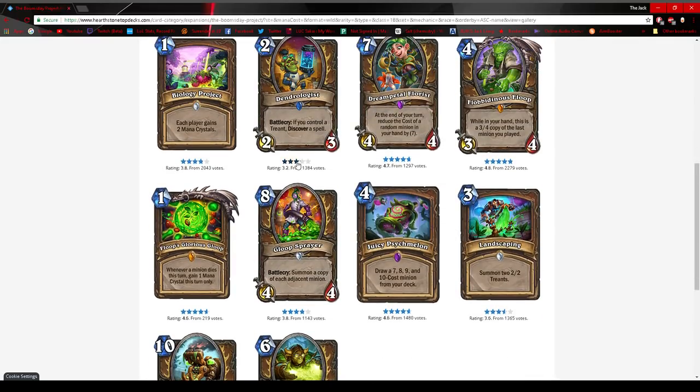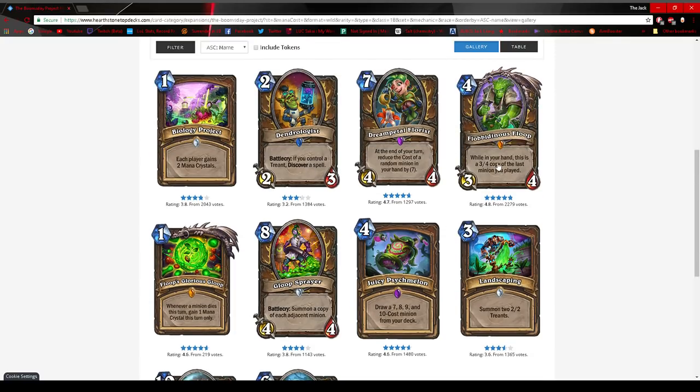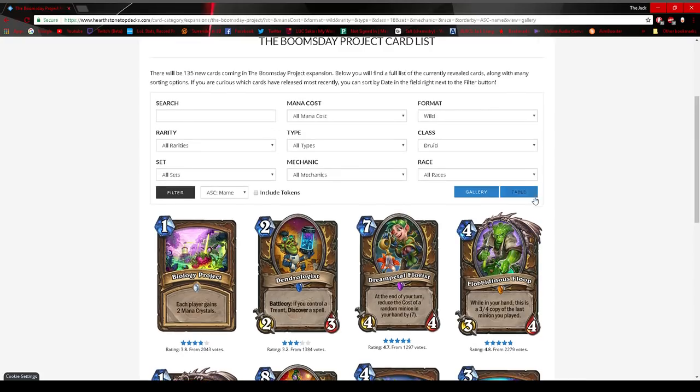Those are the Druid cards. Druid got some insane tools this expansion. First, they might have a completely new archetype with Treants. Second, Malygos is wildly improved. And same with Togwaggle, because Flobidious Floop ensures you can get another Togwaggle off. Very dangerous overall.